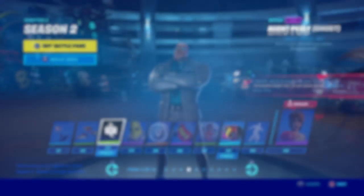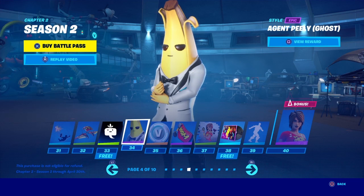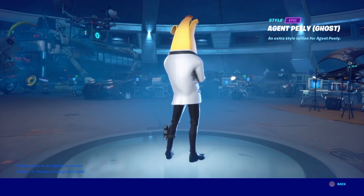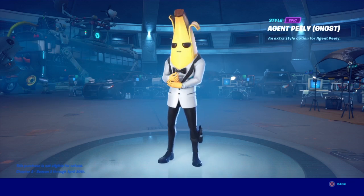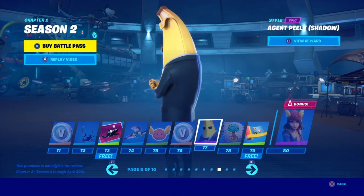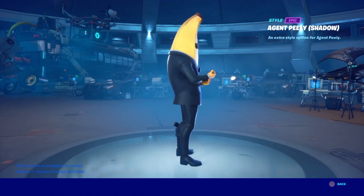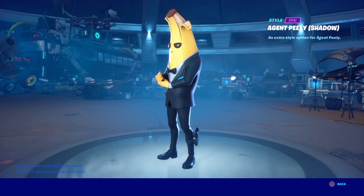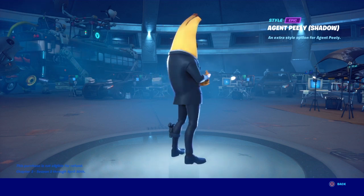Next is Agent Peely, which you get at Tier 34. The only thing that changes between the Ghost and the Shadow is the jacket color — white for Ghost, black for Shadow. Keep in mind that you unlock the Shadow version for this skin at Tier 77, so consider whether it's actually worth the wait and the grind when making your decision.